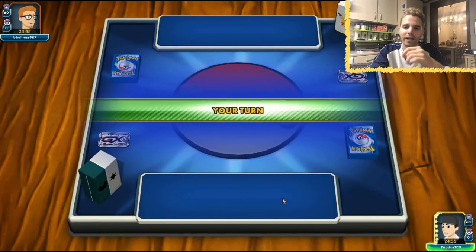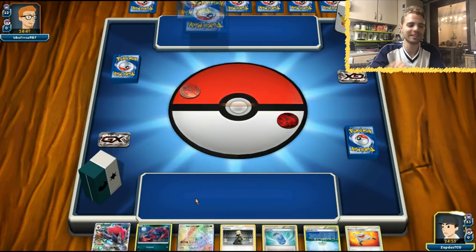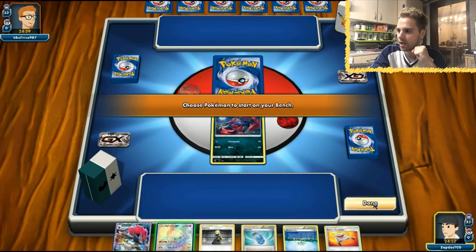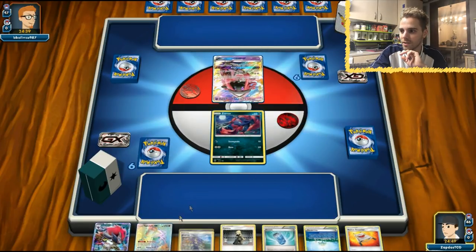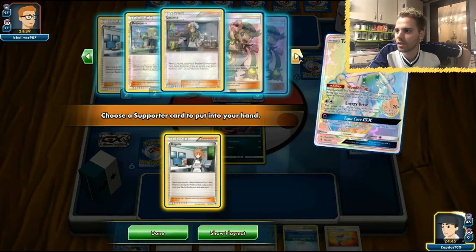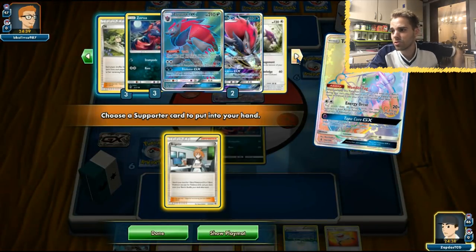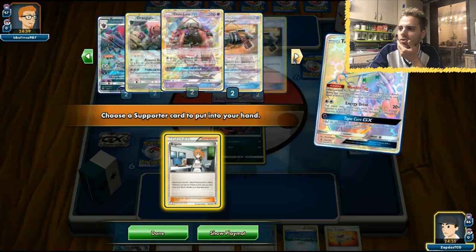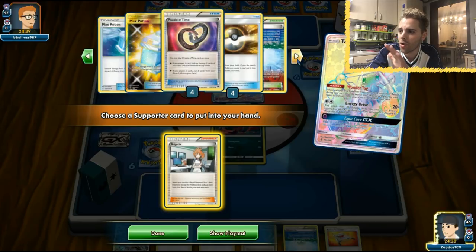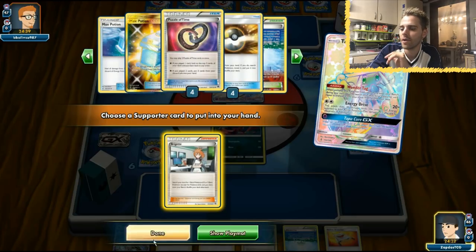We can already rely on Counter Catcher because one of our Zoroarks will see the discard — this one in the active will go to discard soon enough. We have our Rainbow Lele, which is awesome. Let's use Brigette. There's a Sycamore prized — not that it matters too much, we still have Cynthia. All Zoroark GXs, all Zoroarks, all Tapu Lele in the deck. It looks like one Tapu Lele is prized. All Enhanced Hammers, all Evo Sodas, all Field Blowers, all Max Potions, and all DCEs are in the deck.